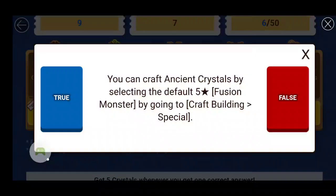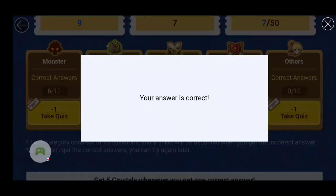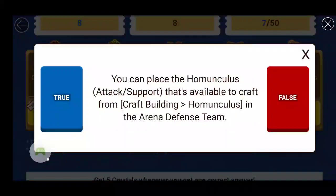Next question: You can craft ancient crystals by selecting a default five-star fusion monster. Fusion monster — that's a key word. By going to the craft building special. I don't believe you can use fusion monsters, so I'm going to say false. You have to use regular default five-star monsters.